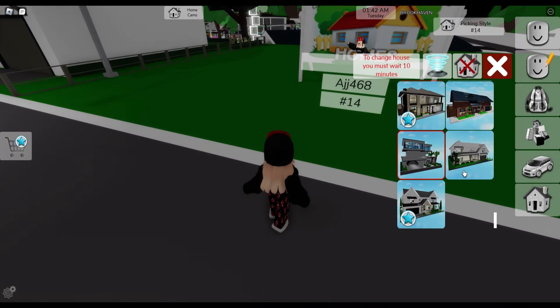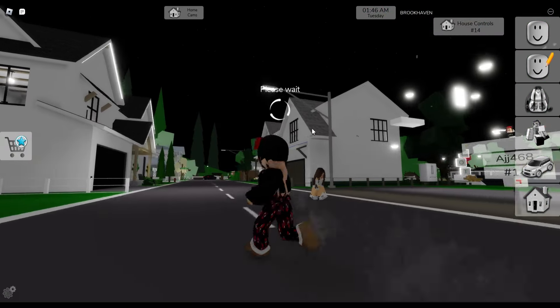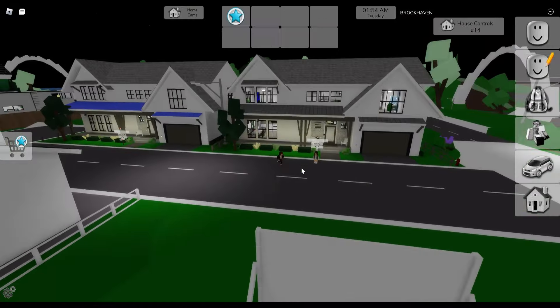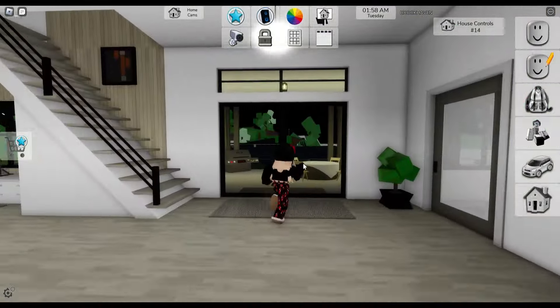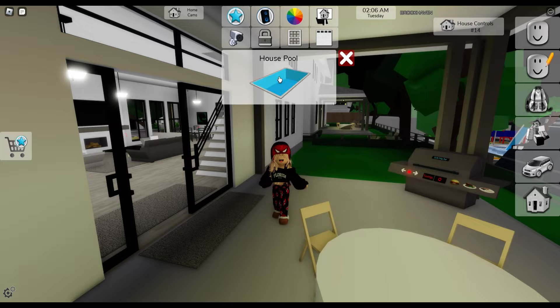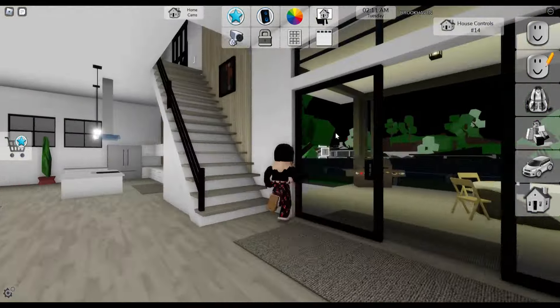So we have a free one and a premium one. Let's check out the free one first. I think these are it right here — it looks pretty good. We have this nice living room, some chairs and stuff in the back, and maybe a pool. Yeah, the pool is right over here.